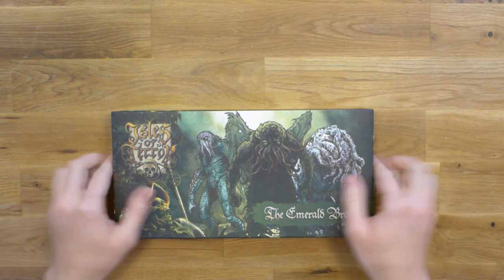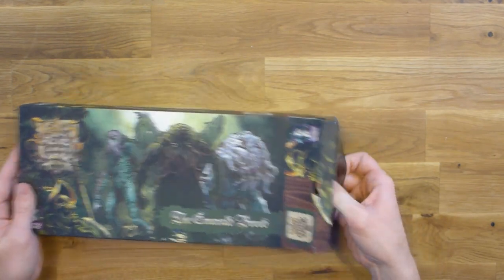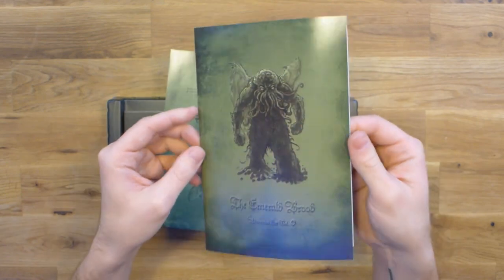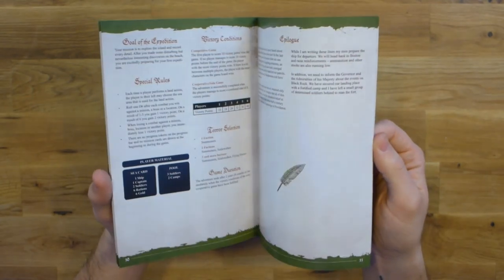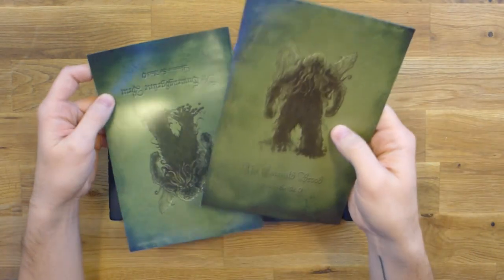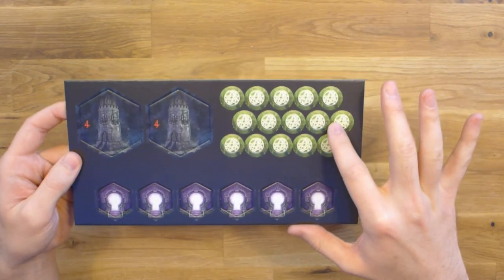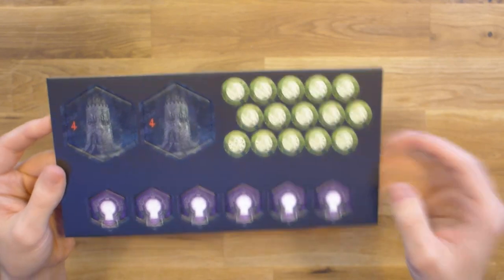Each adventure expansion comes with their own adventures and also their own set of locations and exploration cards. When we open it up we can see first of all there are two adventure books. Within these books you will find three new adventures that are also linked as a campaign. So you can play them as a campaign or just play them separately as individual scenarios. Both books are in each of the adventure expansions — one in English and one in German. Then we have a set of tokens. With this expansion you get ritual tokens, which is a new mechanic, and you also get portals which let you travel from one place on the island to another place where there is another portal.